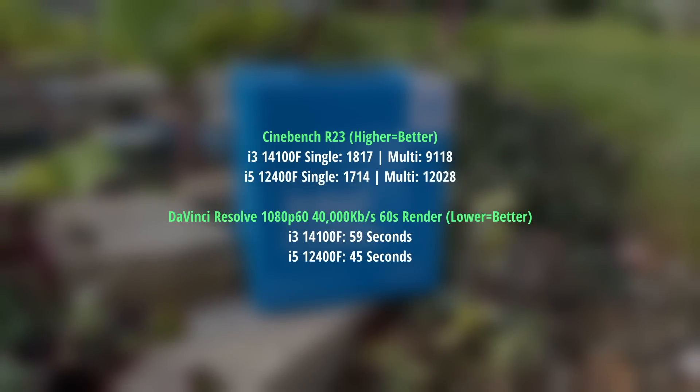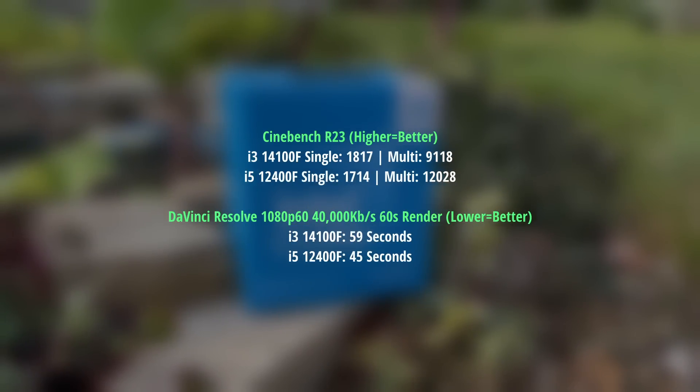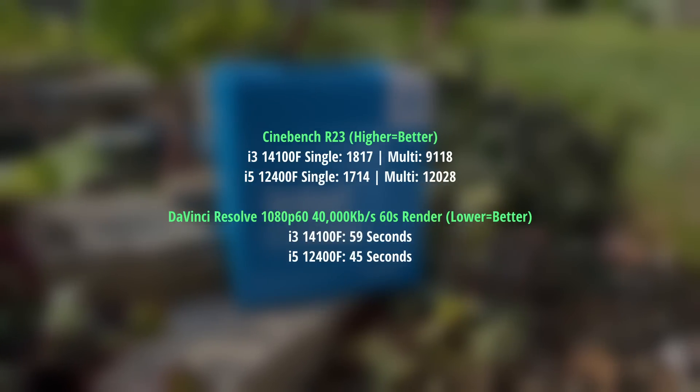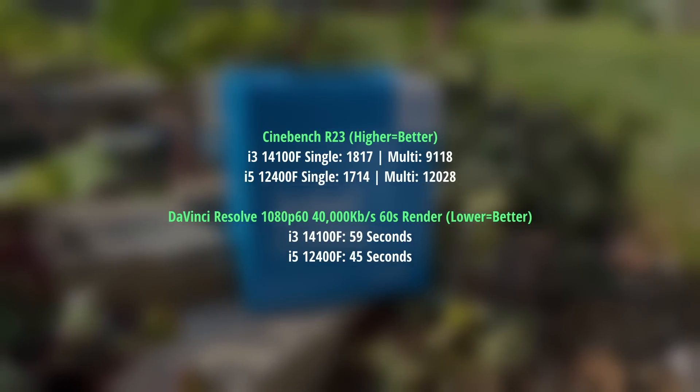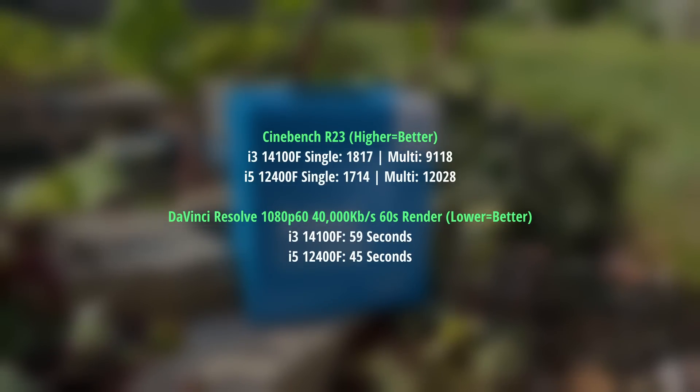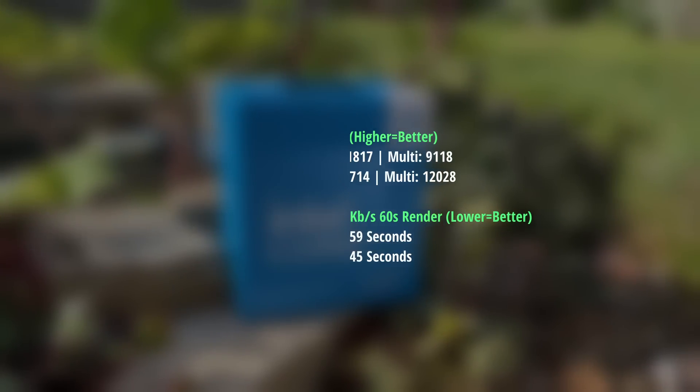In CPU intensive tasks, the i5 really makes good use of the higher core and thread count, outscoring the i3 in the Cinebench multitest, yet falling ever so slightly short in the single core benchmark. When it comes to rendering videos, the i5 feels a lot snappier to use in DaVinci Resolve and will render projects in a much more timely fashion. For keen content creators, this is clearly the better buy.